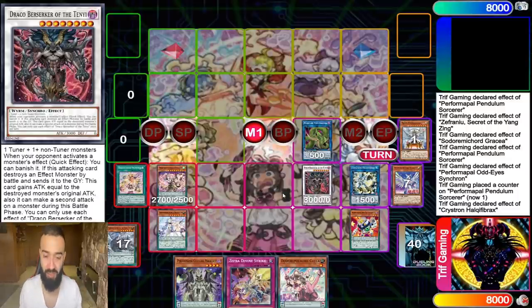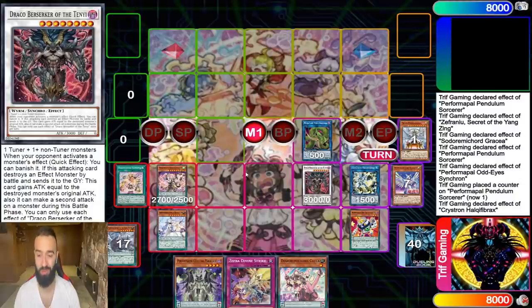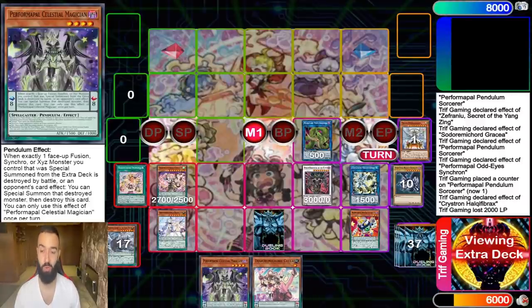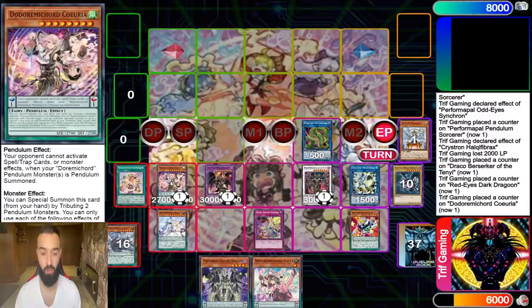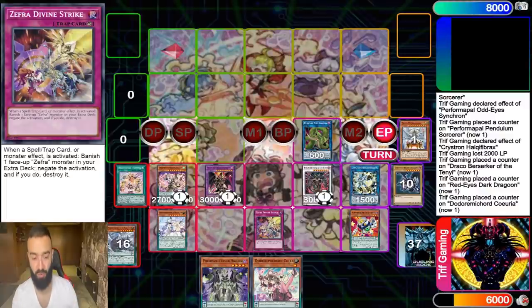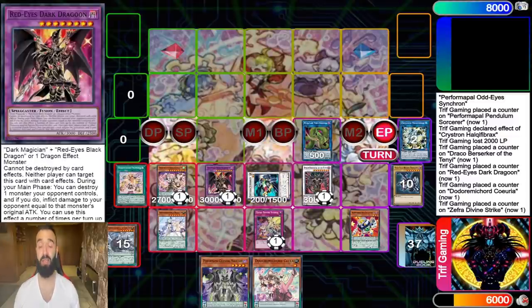Drago Berserker of the Tenyi: when your opponent activates a monster effect, banish it. Your opponent cannot activate monster effects without getting their card destroyed and banished — it's actually incredible. Now we have an interruption from Kuria, an interruption from Drago Berserker, an interruption from Dragoon, and Divine Strike. We're still not done. We set Divine Strike, summon Dragoon, and have an amazing follow-up board: one, two, three, four negates so far.